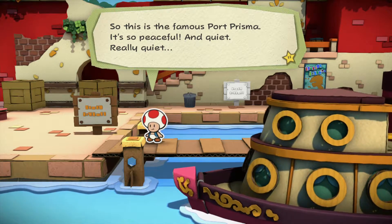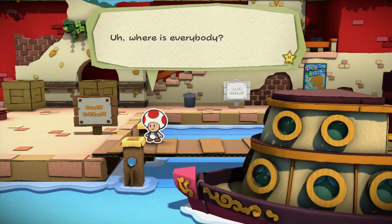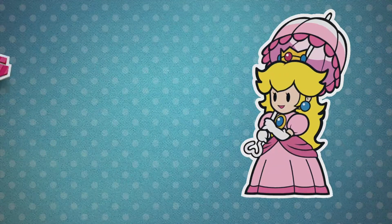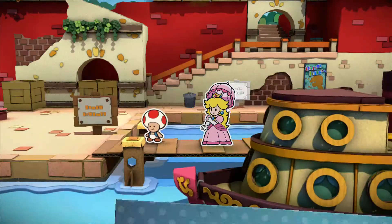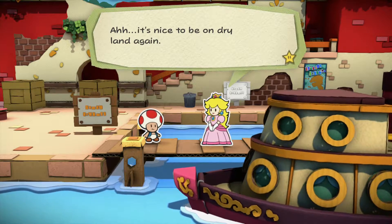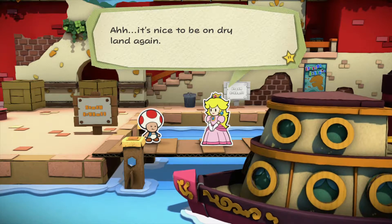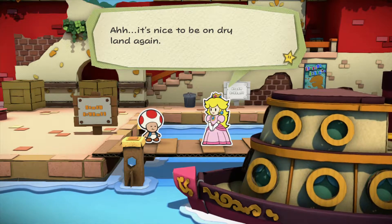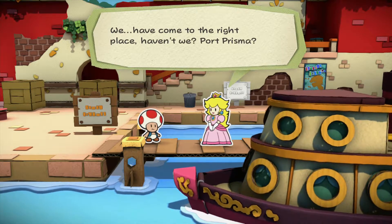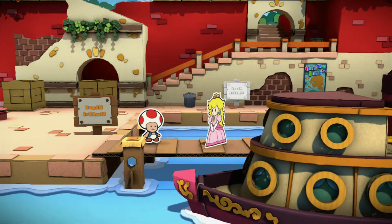So this is the famous Port Prisma - so peaceful and quiet, really quiet. Where is everybody? Every single character that's not a toad is gonna have an intro screen, I'm just gonna call it right now. Even this billboard right next to us is gonna have an intro screen. Anyway, it's nice to be on dry land again. We have come to the right place, haven't we - Port Prisma.